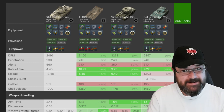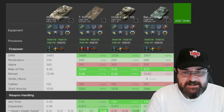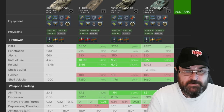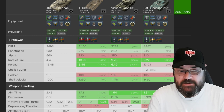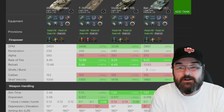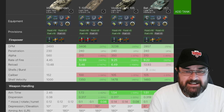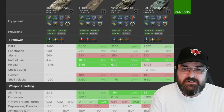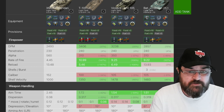First and foremost, the DPM is not the best — 2493 compared to 3400 on the T100 LT, 3200 on the Vickers, and 2857 on the Bat-Chat. The Bat-Chat is an autoloader so it's not the same kind of beast. The thing is, you have to appreciate this tank is not a DPM machine — it's a derp machine, and that makes it slightly different. The penetration isn't the best either at 230, compared to 240 on the others.